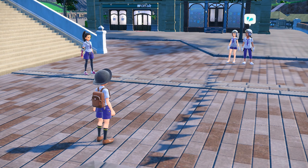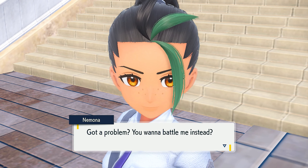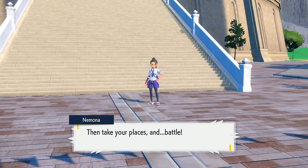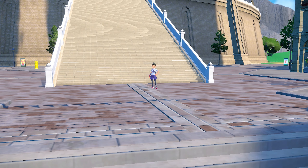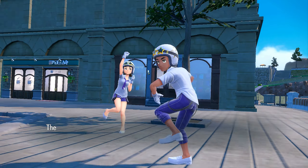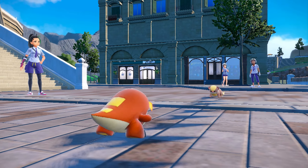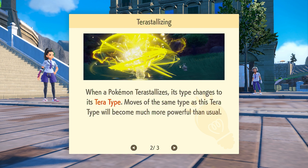Oh what is this? You obtained the Tera Orb! Put the Tera Orb in your bag, a key items pocket. An orb that holds within it the power to crystallize — when it is charged with energy it can be used to cause Pokémon to terastallize. So that's the huge new gimmick they added to this game where you can pretty much change the type of your Pokémon with that orb.